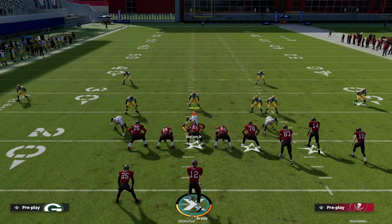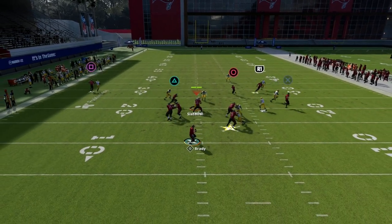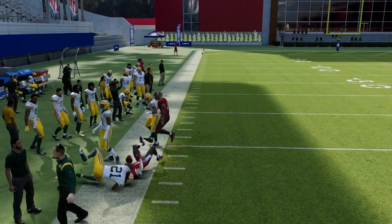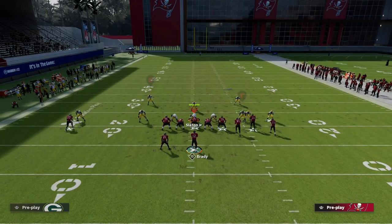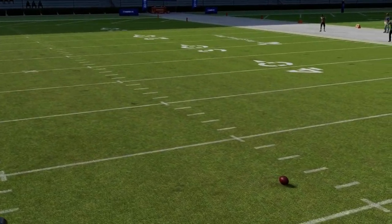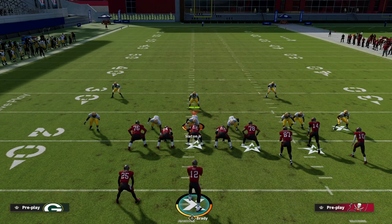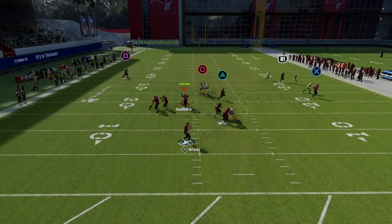This gives us routes we can use against both man and zone to easily beat the defense. You've got the in-route to the running back and the drag to the circle receiver — that drag almost always beats man. Against zone he'll settle up; against man he'll be in the open area. The post route over the middle, if they don't have a safety over the middle, will almost always get separation and at least give you a potential aggressive catch.